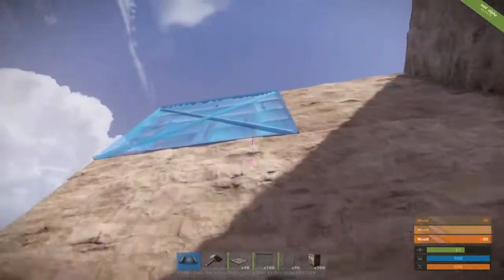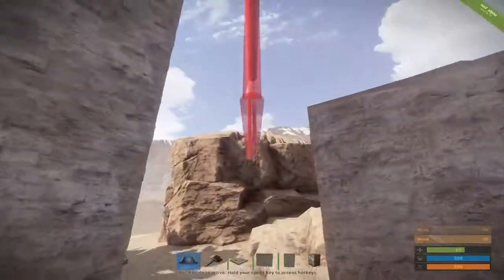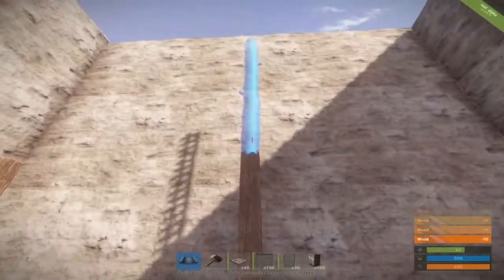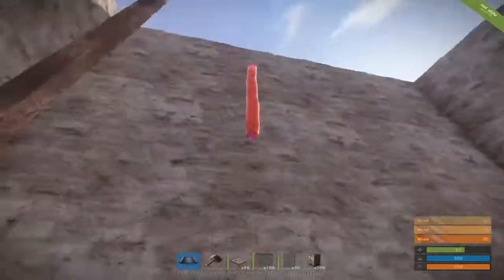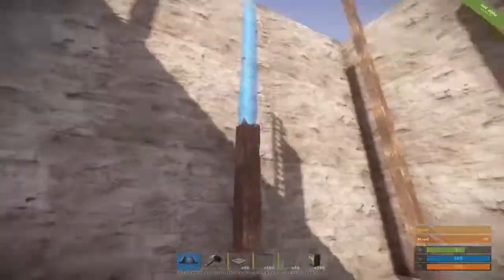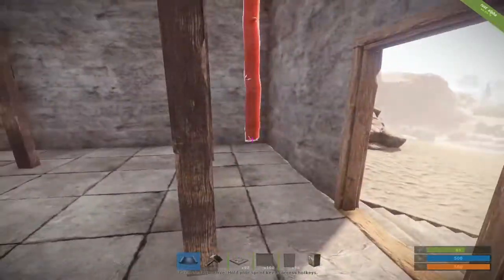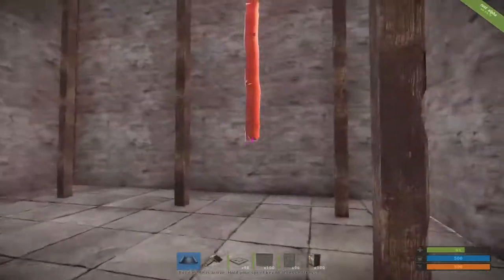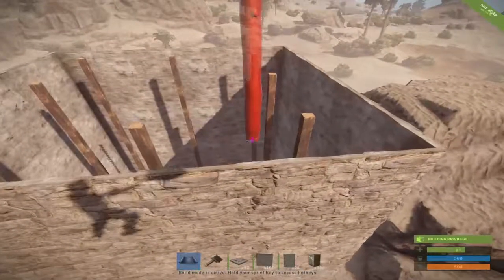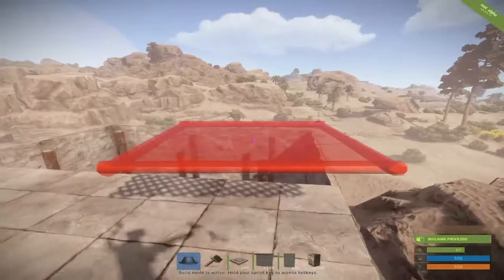I'm just going to build the exact same base design as before — building all the walls up and placing my pillars down. You can also place the ladder hatch pretty much anywhere you want — doesn't have to be in the center, can be in a corner. The only reason I have mine in the center is because it makes it more difficult for raiders. I'm going to save you the trouble of watching me build scaffolding and fall down by flying up and placing the floors, floor frame, and ladder hatch.